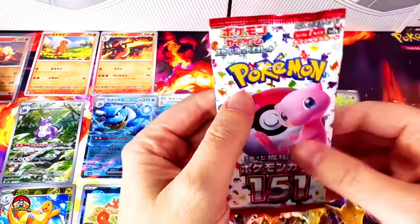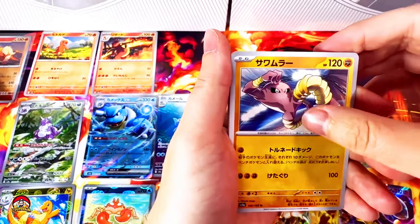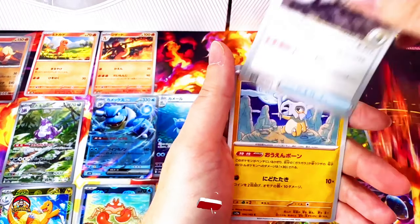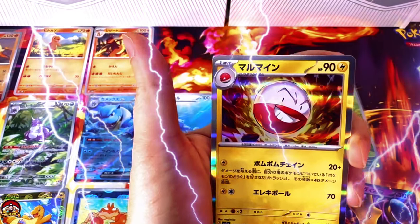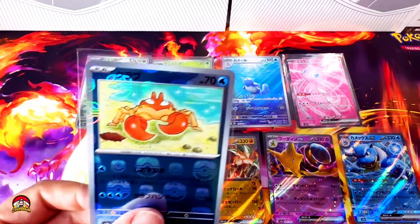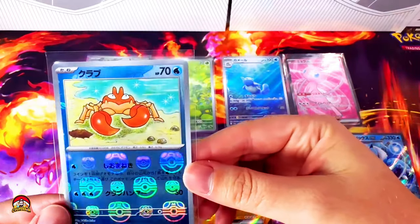It sucks that this is the last pack — I've really enjoyed this. Can we end off on a high? Hitmonlee, Slowbro, Helix Fossil, Cubone, Nidoran. Reverse holo Spearow. Holo Electrode. These are my Pokemon 151 hits and I'm pretty happy with them. In the beginning I was bummed to pull the Master Ball Krabby, but now it's kind of grown on me — I just wish it had that phone by its mouth.